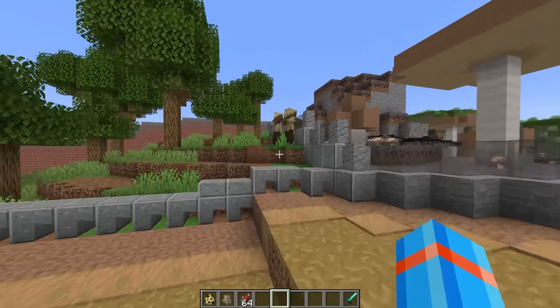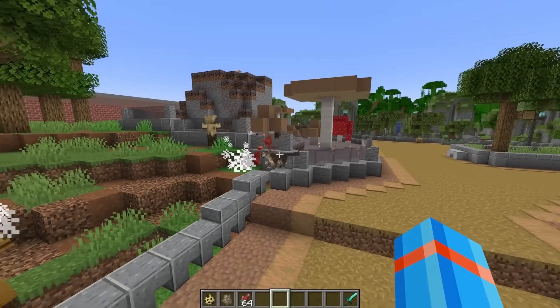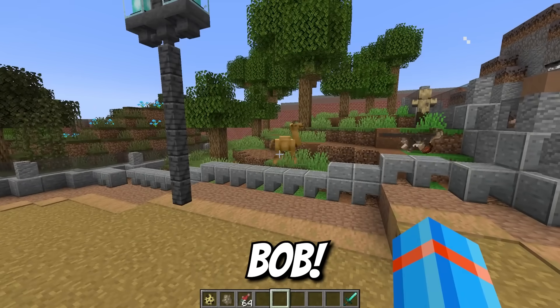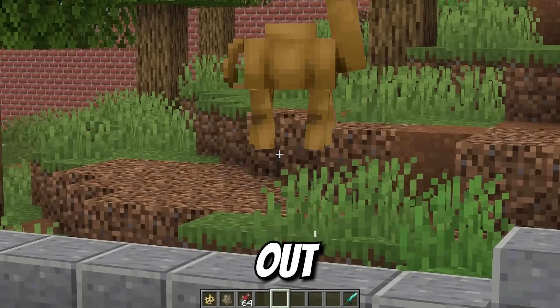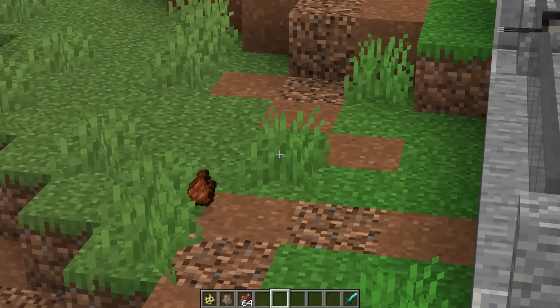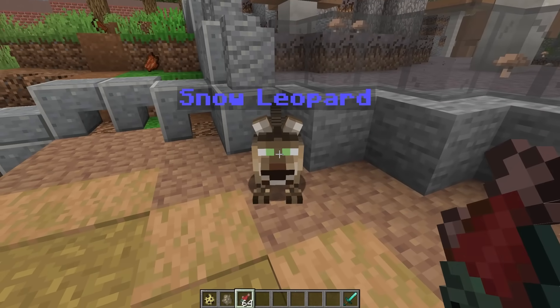Head on over this direction — the husks have got out too. It looks like our snow leopard is going to take care of those guys, including Bob. Bob, you've got to stop getting out. All three husks are wiped out nearly instantaneously. I'm going to keep this salmon on hand because you look a little dangerous.